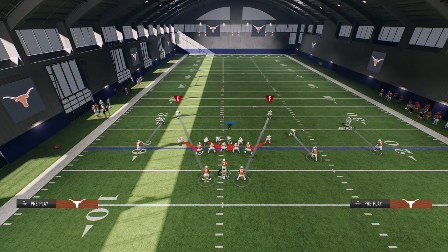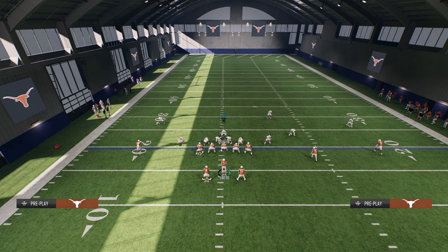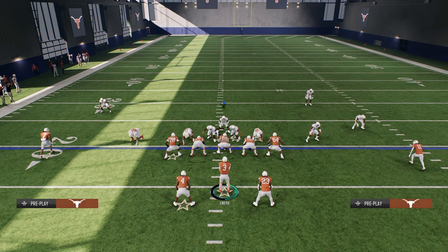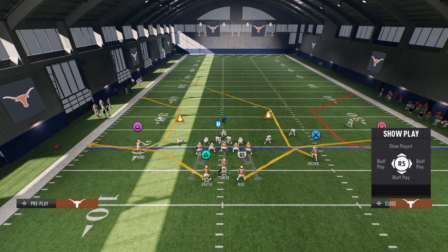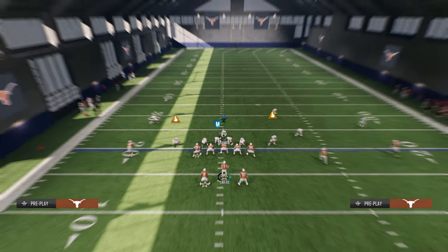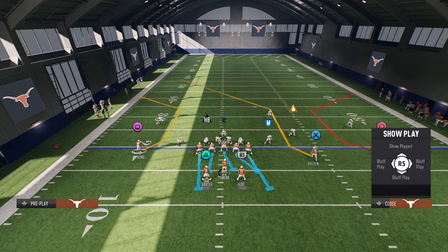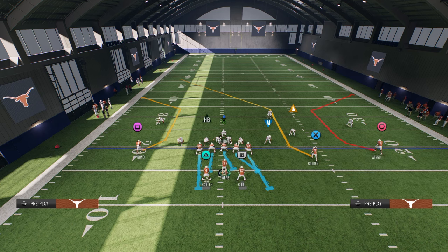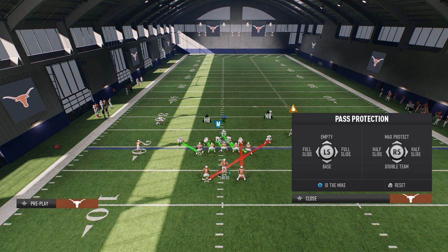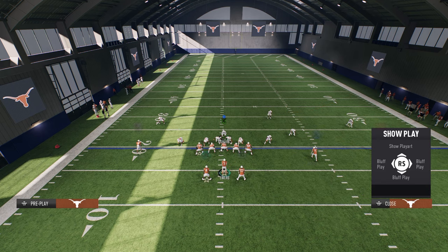The main setup for double mug is they can play man out of it. To block double mug: whichever running back you want to block, you're going to full slide away from him. We normally want to block the left one, so full slide to the right. It automatically blocks your running backs for you in this formation. Then you're going to ID this left side defensive end - that's pretty much it.